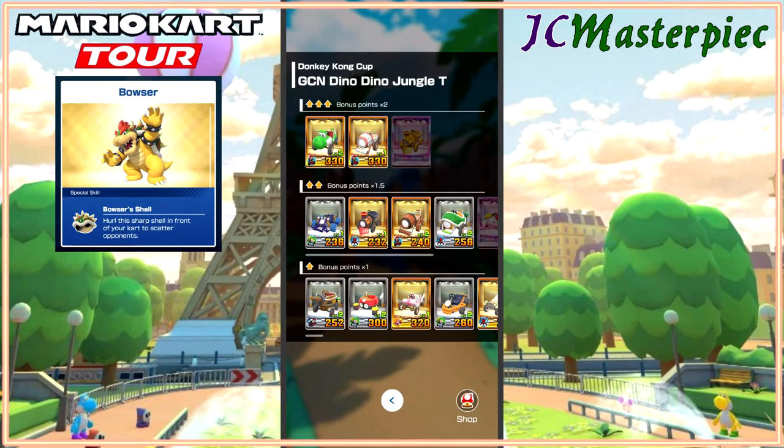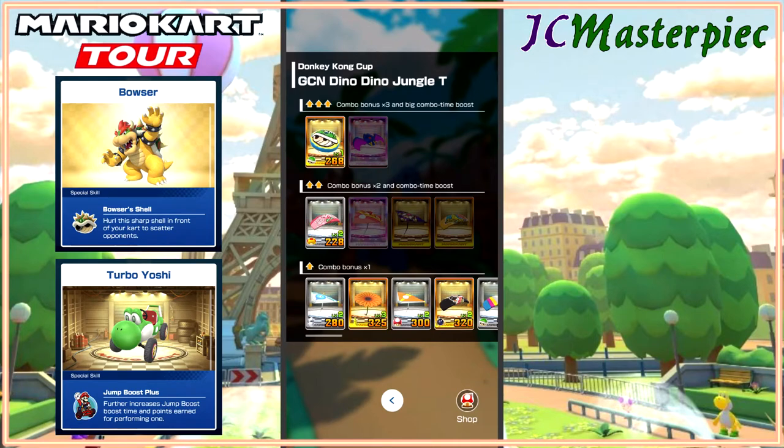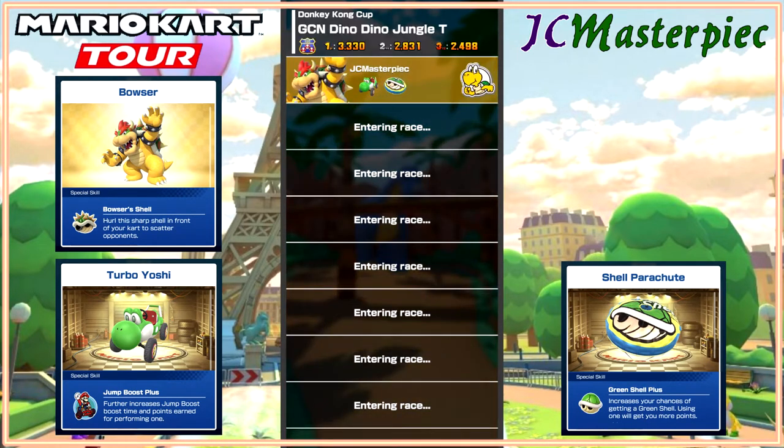Moving on to Dino Dino Jungle T. We've got Bowser, we've got Yoshi Turbo, and we have got Shell Parachute.